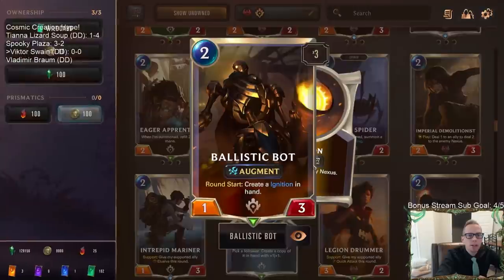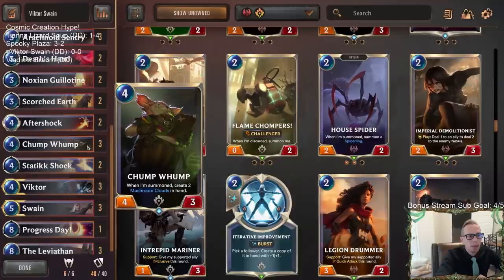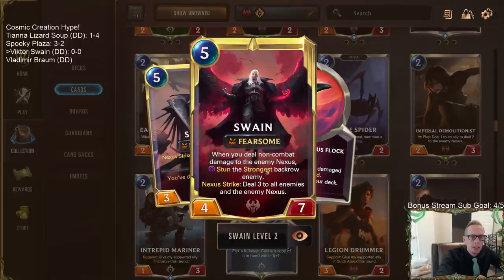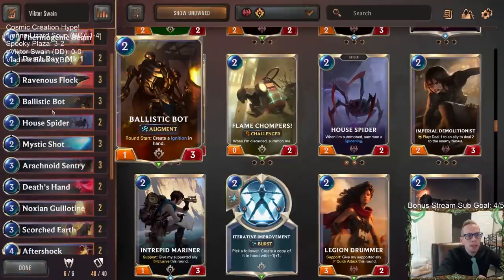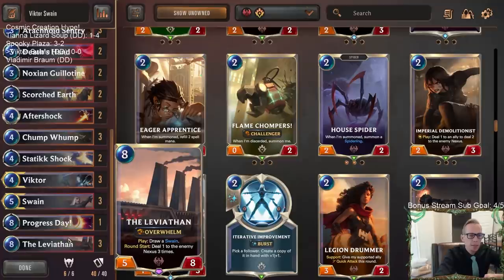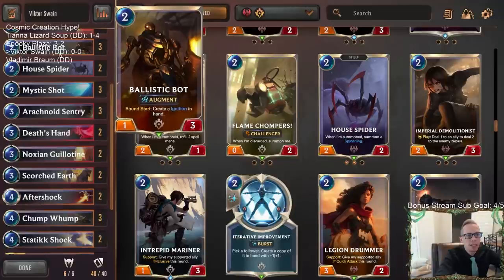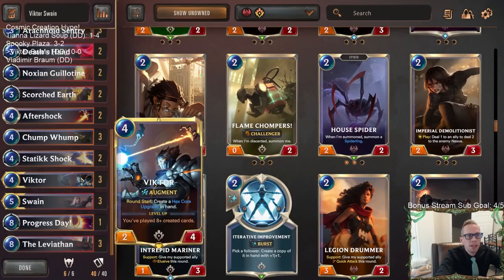We've got Ballistic Bot creating ignitions and dealing damage to the enemy nexus, which will level up Swain. And when you have a leveled-up Swain, whenever you deal non-combat damage to the enemy nexus you stun something. Suddenly each ignition from Ballistic Bot will stun the strongest enemy. If you have Leviathan, Swain, AND Ballistic Bot, you're talking about stunning four things a turn. Pretty awesome!